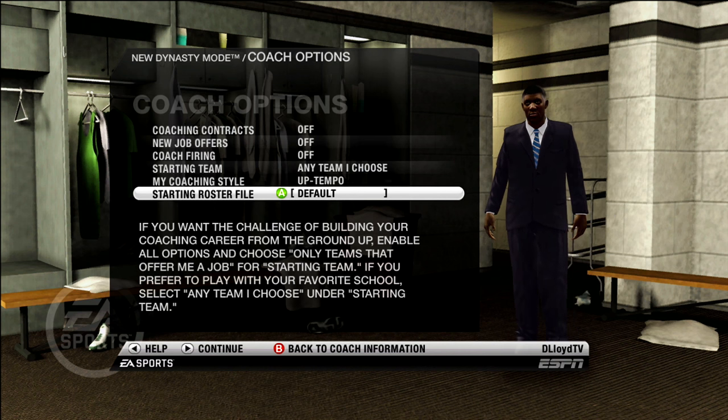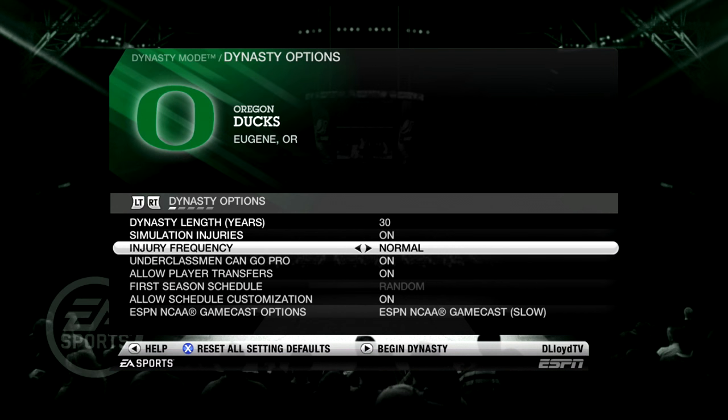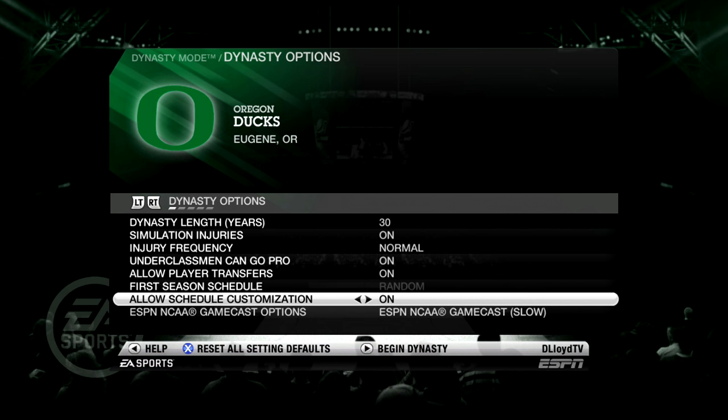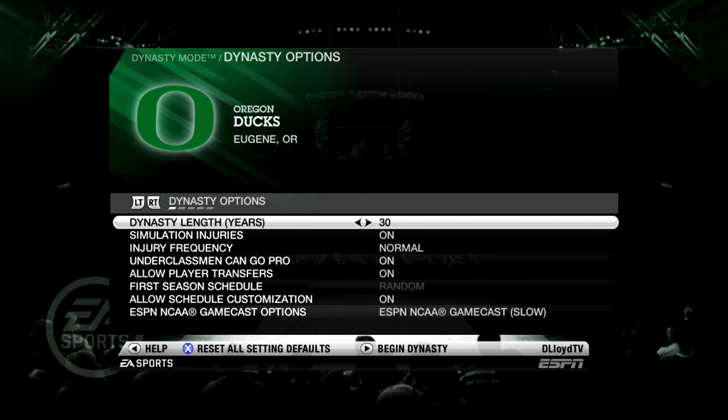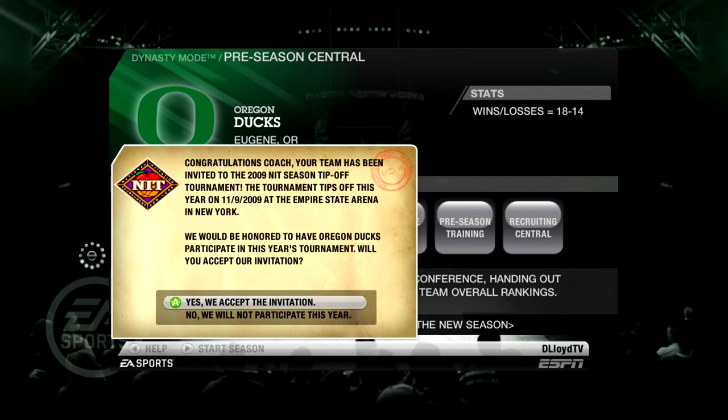For my coaching style, I'm going to go with up-tempo. There's balance, slow tempo, and up-tempo — we're going up-tempo. We are Oregon, just like the football team, so we're going to try to run and gun a little bit. As for the settings, everything's pretty much on default. We're going to rock with 12-minute quarters and we're going to be playing on All-American. I might bump that up to the hardest difficulty later. But we're already invited to the NIT Season Tip-Off.